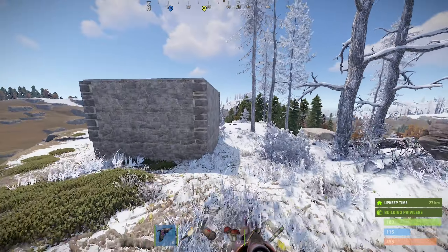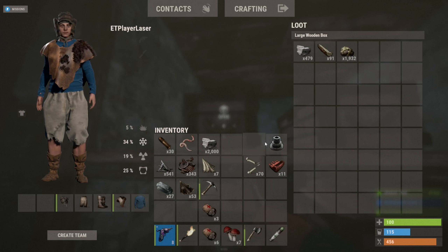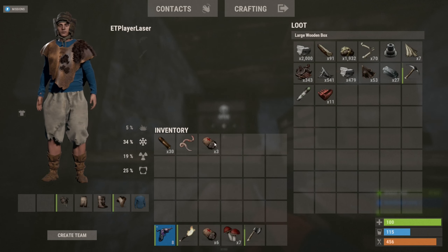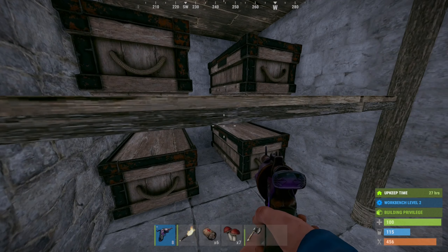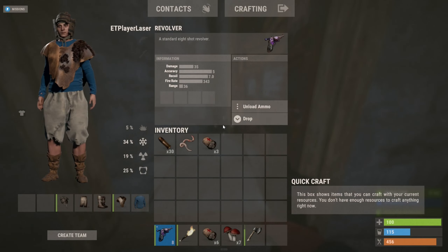Look at homie up there roof camping - that is not good. So far from raid one it's not too shabby. We got a good amount of stone, a good little amount of scrap, and a decent amount of sulfur. Let's go ahead and get into this next one, see if we can find another base.